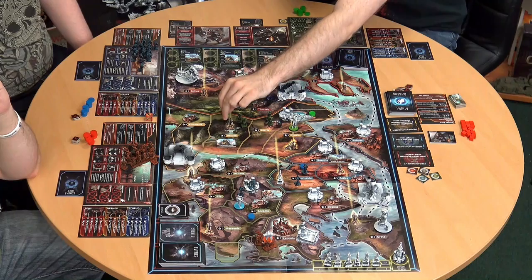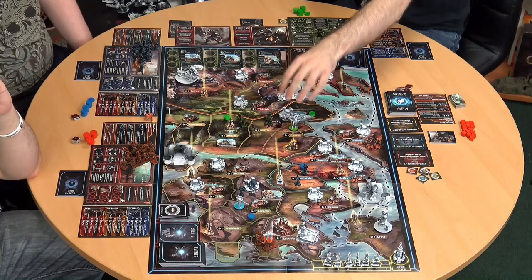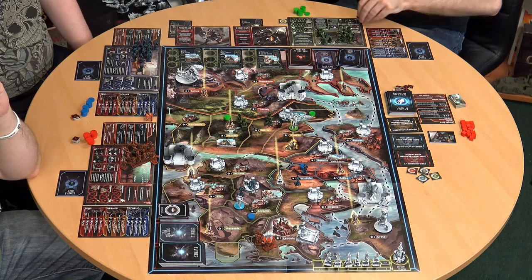For my special action I'll build a temple. I mark that there, gain a priest into my pool, and a temple goes down.